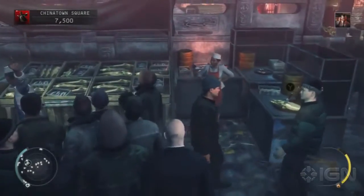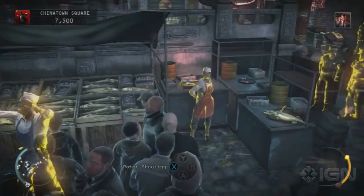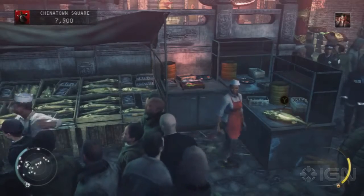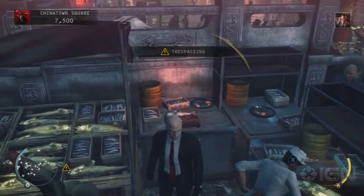We're looking at the master poisoner challenge for the King of Chinatown. The first step to all three of these challenges is to get the fugu fish from the booth in the back right corner. Once this store clerk moves — and there she goes — we'll just sneak in there, grab the fish, and then leave.